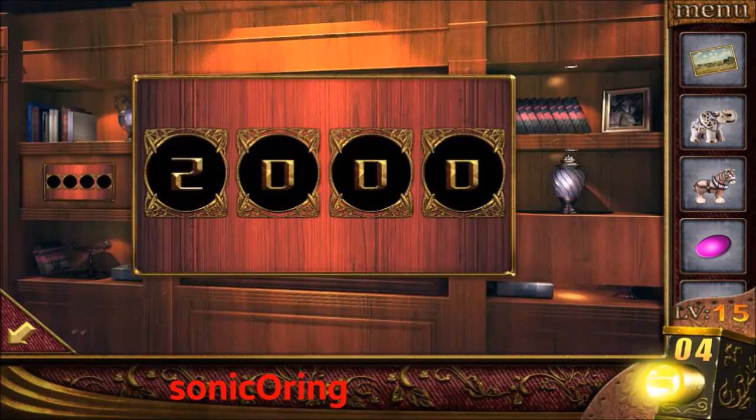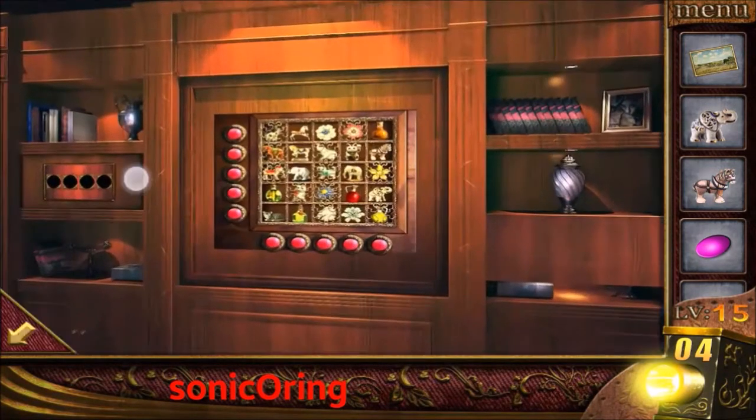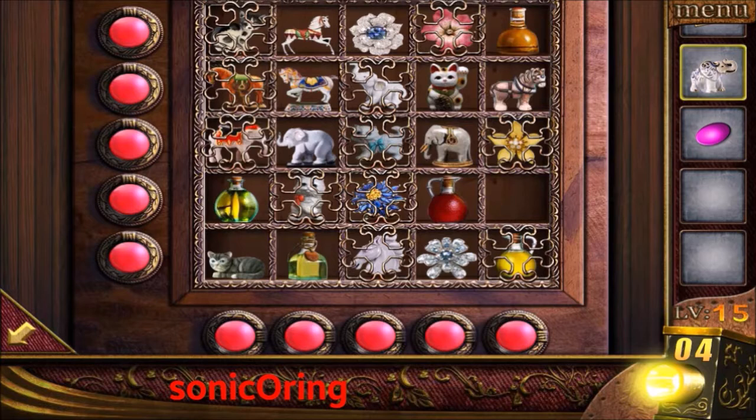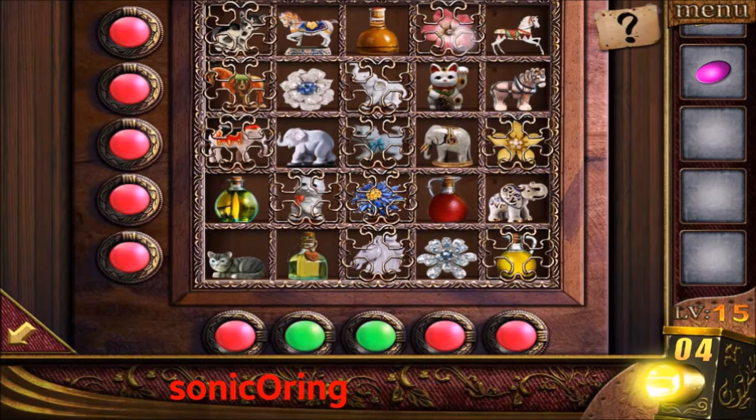Use the code 3172 on the left. Get the cat. Tap on the middle and put on the missing items. The answer is to put items that are different on each row, so each row needs to have one cat, one horse, one flower, one bottle, and one elephant. The ones that are blocked you can move.